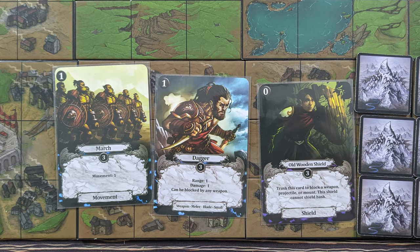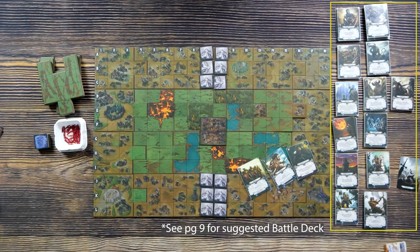Let's look at setting up the cards next. The easiest to set up will be the starting decks. Each player receives a deck that has five March cards, four Daggers, and three Old Wooden Shields. Each player will shuffle these cards into their deck before gameplay and begin by drawing their first six cards. As for the battle decks — the 16 cards that players will purchase from during the game — there is a suggested list in the rulebook, or you can make your own with some suggestions found there as well. And with that, we're done with setup.